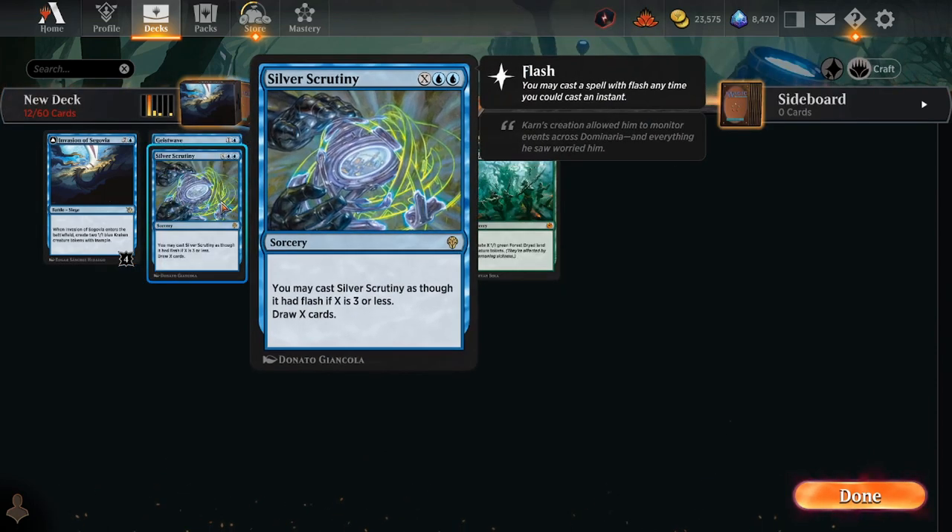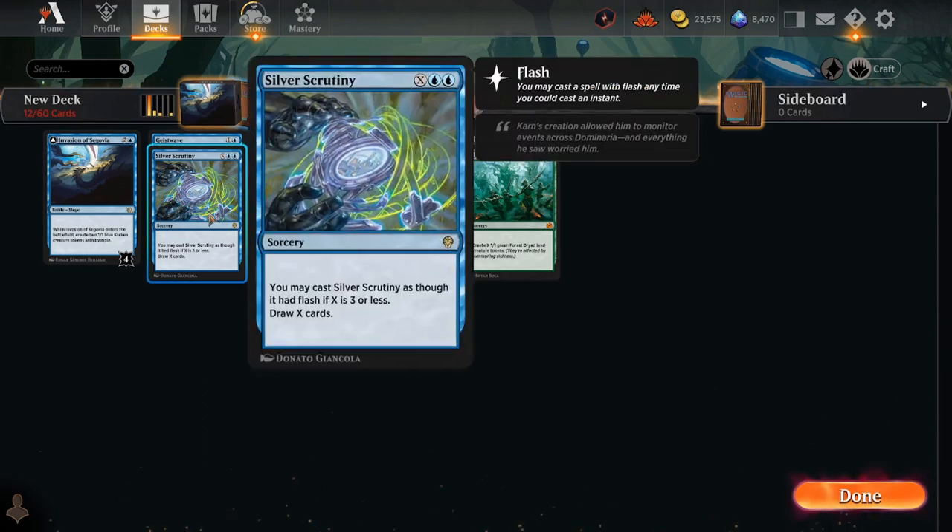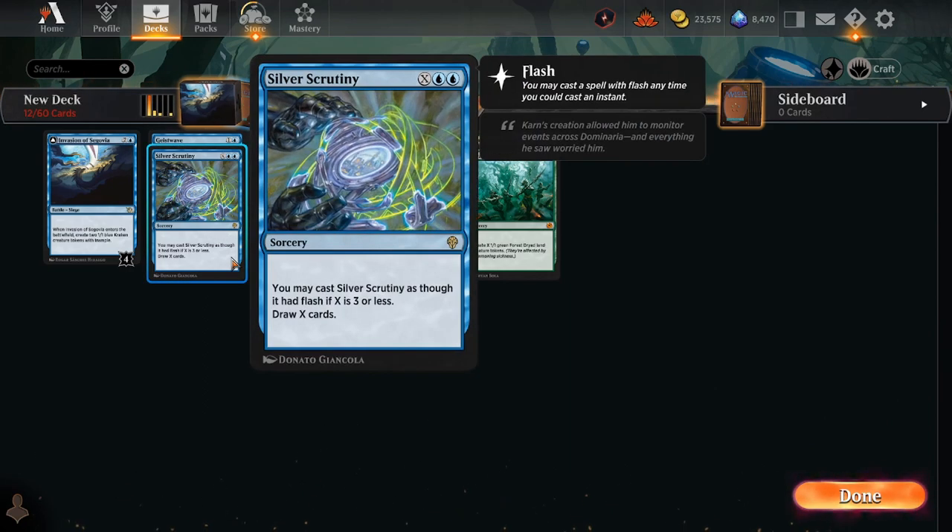The big thing that I think you should be playing more than any other card I'm going to show off here is Silver Scrutiny — in Standard, at least. In Historic, there are many other options and many other ways you could go off with Invasion of Segovia. Finale of Revelation is one that's a very similar effect and even better. But in Standard, I think in every single deck you should be playing Silver Scrutiny because it is a wonderful payoff.